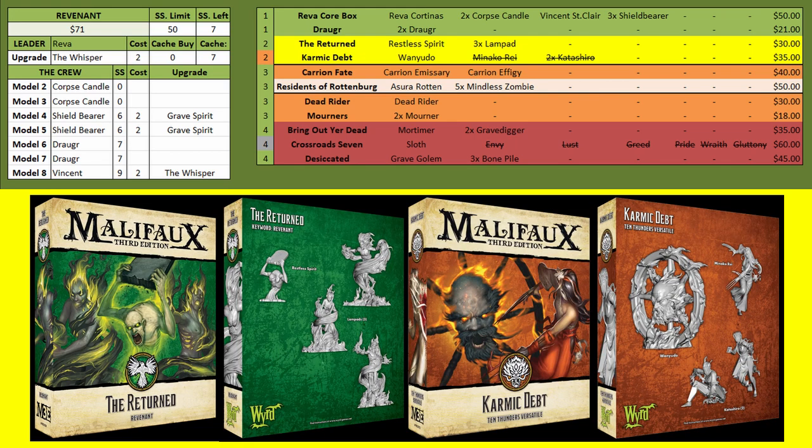The first yellow box you want to start with is The Returned, which gives you the Restless Spirit and three Lampads. The Restless Spirit is a great utility model — it helps you get shielded so you can arc through your other models with Reva's attacks, and it gets corpses down for arcing or for Blasphemous Ritual to pulse out Focus on everybody. The Lampads got a buff recently so they're probably more worthwhile now — it'll take a bit of experimenting to figure out where they land.